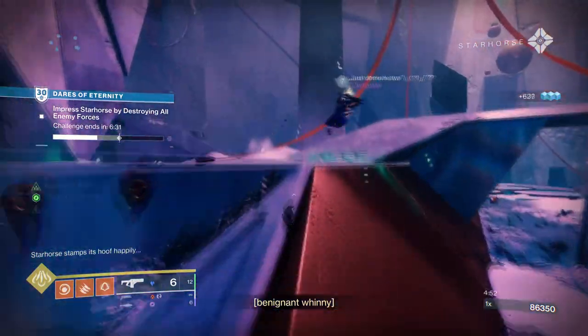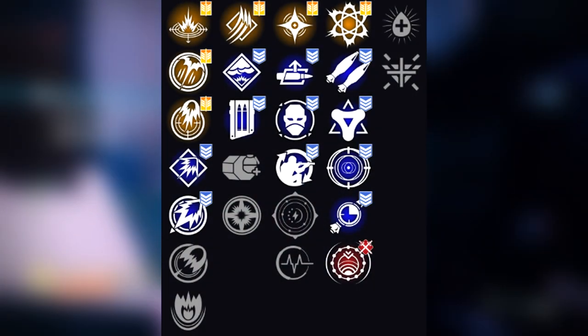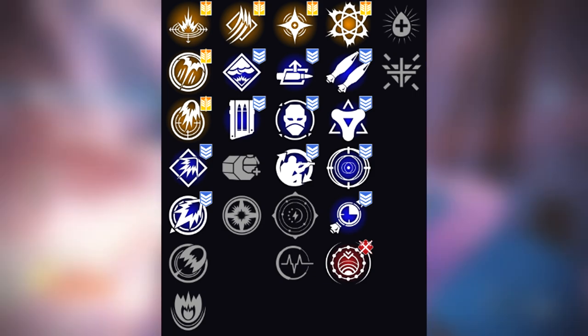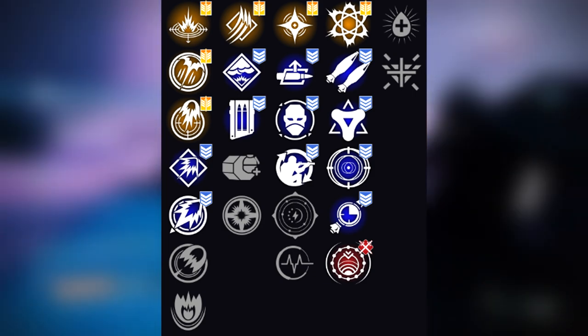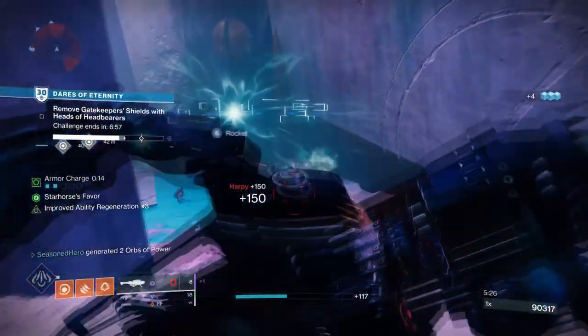Its perks, however, are what really pull the weapon through. Outside of the common perks you would see on most rocket launchers — such as Autoload and Holster, Field Prep, Golden Tricorn, and Frenzy — its most sought-after perk combos really make the weapon worth the grind.